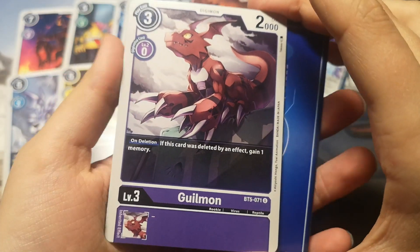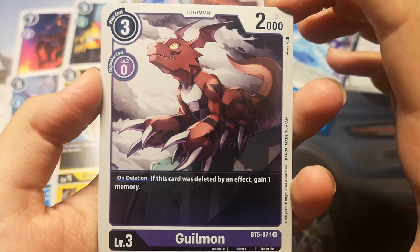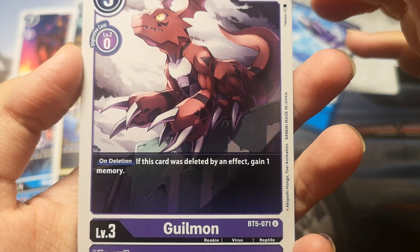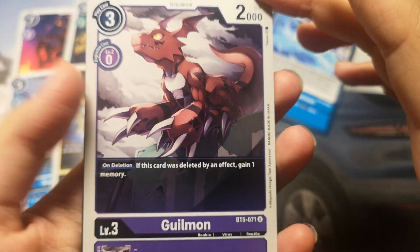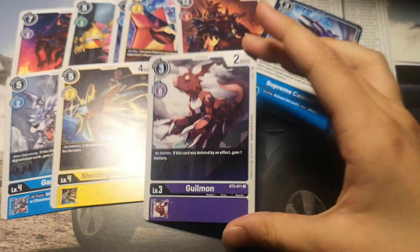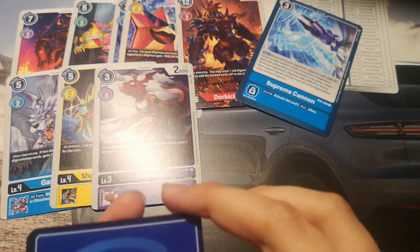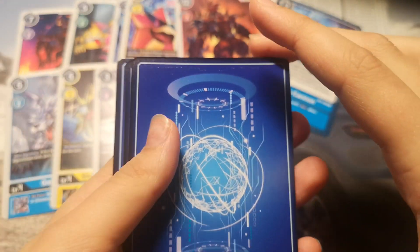It's a Grillmon — a purple level 3 Digimon, 2000 DP, play cost is 3 and draw cost is 0. It has an on-deletion effect: if this card was deleted by an effect, gain 1 memory. This is really nice because with 1 memory gained, you can do a lot of things.